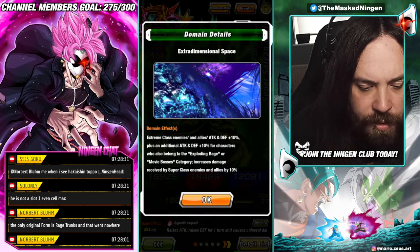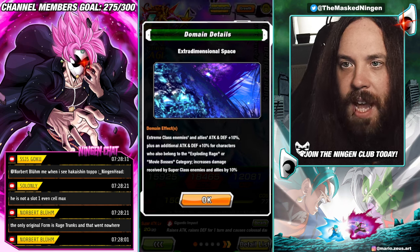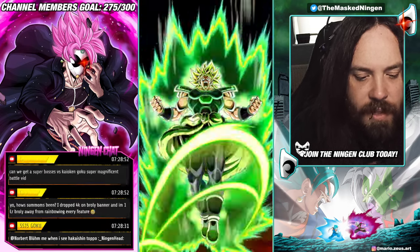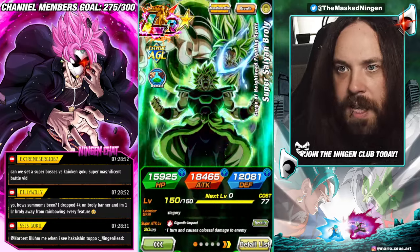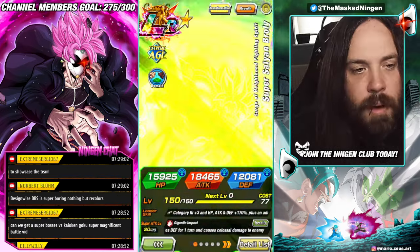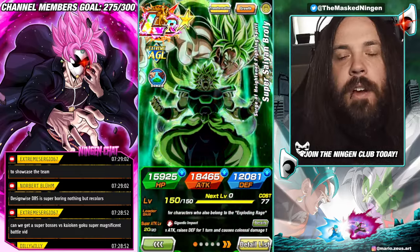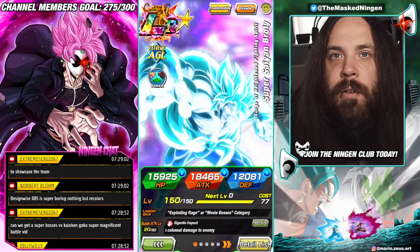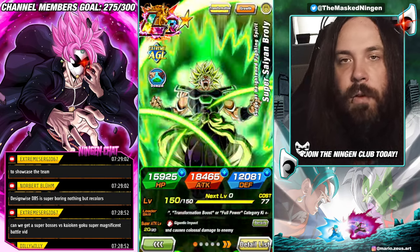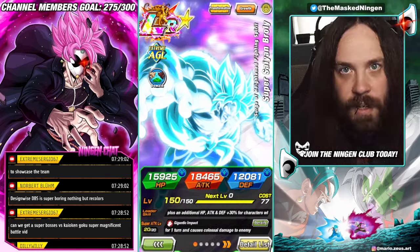One thing we didn't mention: extreme class enemies and allies get 10% attack and defense, and additional attack and defense 10% for characters who are on Exploding Rage or Movie Bosses, so Broly and Rosé get the buff from the domain. But extreme enemies also get the buff from the domain. In terms of the actual domain effects, Rosé's is better than Broly's because it buffs both of them without buffing many of the enemies. Broly becomes way better when he's transformed, but Rosé is still usable in his normal form with Broly's domain up. Let me know what you think in the comments if you managed to pull Broly and tried him out, and your thoughts on the Super Bosses team build. Smash that like button, subscribe if you're new, check out the links for the Discord and merch store, and I'll see you all again soon.